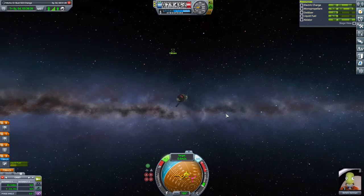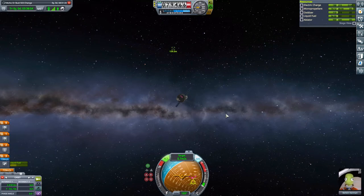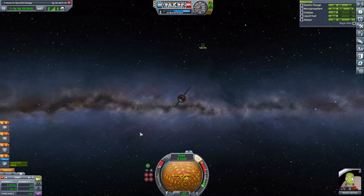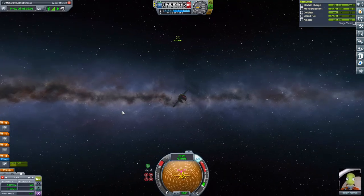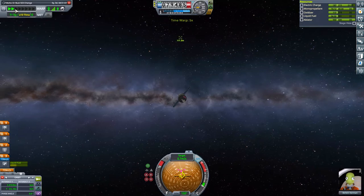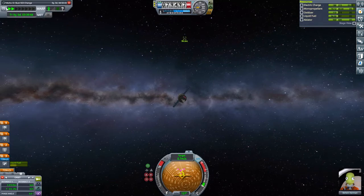We're going to move as close as we can; I'm going to use a bit of RCS to do that, and then we'll just zero out the speed when we get nearby. Get in nice and close - that's within six meters, okay. Turn the RCS off; we're going to put ourselves on the retrograde. As we drift in the next three minutes, which is too long, we're going to do a bit of time warp and get closer. When we get close enough we'll pull out of time warp.